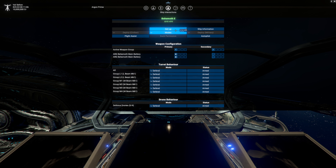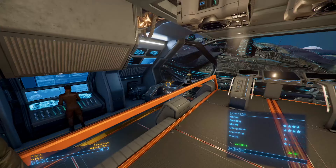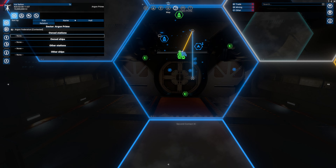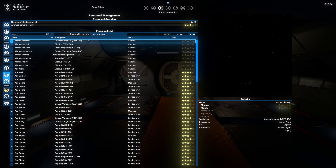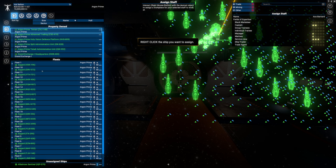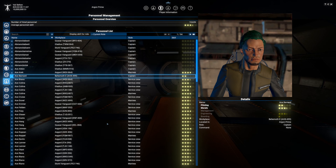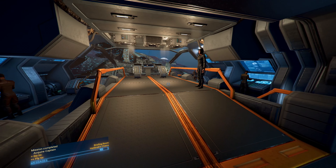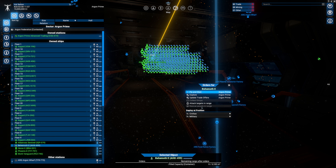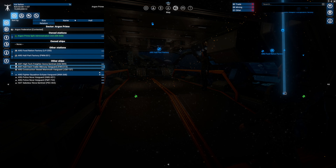I'm trying to undock but it says not possible. The menus are all the same new color texture though — I like it. The interior looks a bit brighter too. I'll assign a captain to the ship via the personnel manager — hopefully the AI captain can break us out of the stuck position we've found ourselves in.